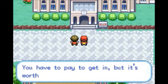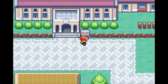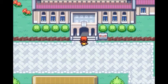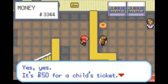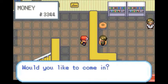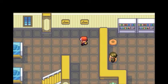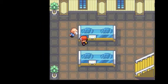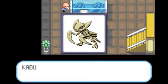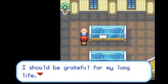This is the Pewter Museum of Science. You have to pay to get in — it's $50 for a child's ticket — but it's worth it. Inside we see an Aerodactyl fossil and a Kabutops fossil. It's a nice little museum.